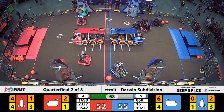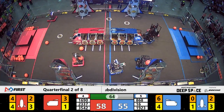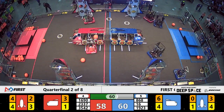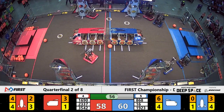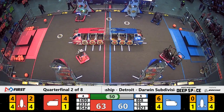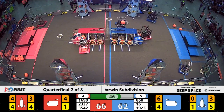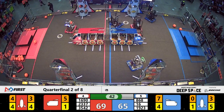Very close matchup — 55 all, with just over a minute remaining. Back to the Red Alliance side of the field, 16-90 with a hatch panel in its possession. Looks to attach it to the lower level of the far-side rocket ship. It has been their strategy all throughout qualifications to fill the rocket first and then move on. Unencumbered, they're doing just that.